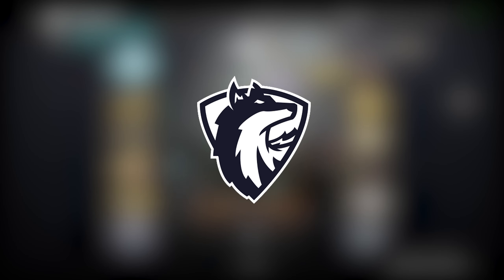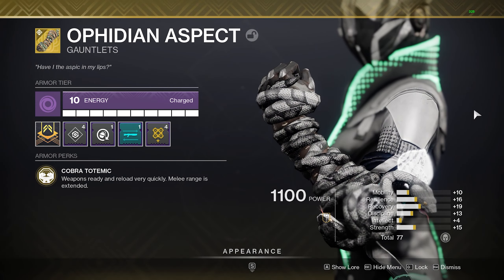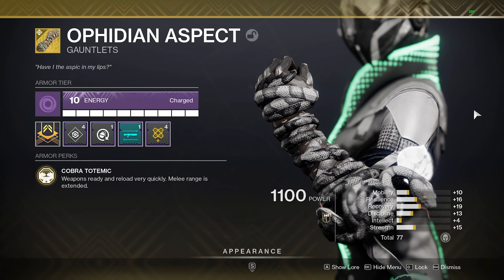What's going on everybody, it's Sap, and today we are going to be going over the Ophidian Aspects. This is the dragon shadow of the warlock — weapons ready and reload very quickly, melee range is extended, so you're going to have that incredible handling and reload buff that everybody wants.